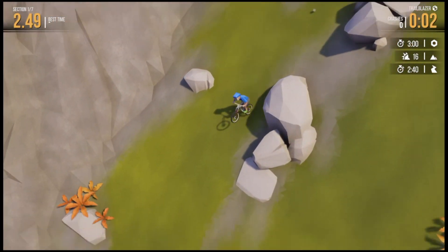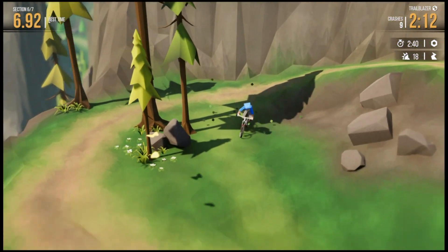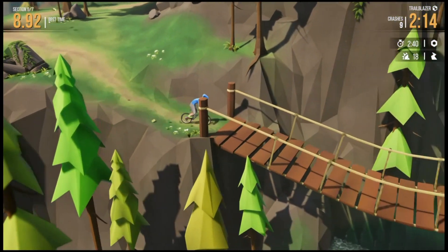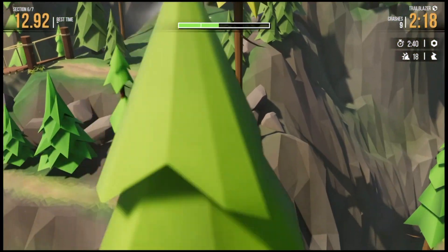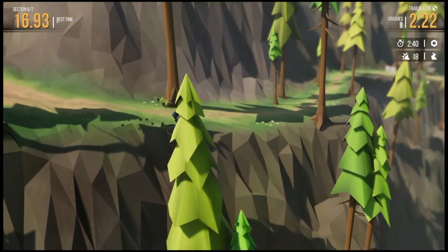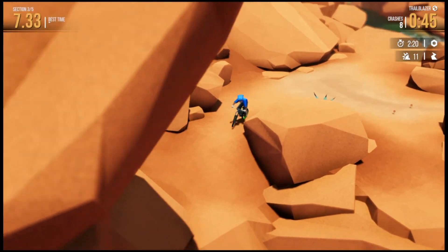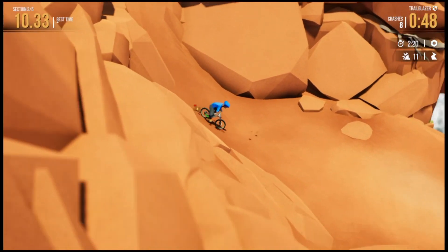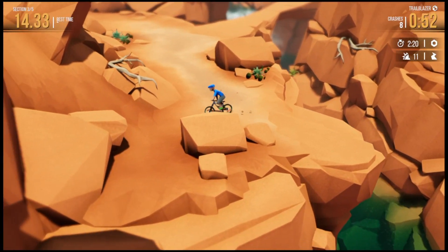You get to select one of four peaks, and although at first you only have one trail to start with, by completing challenges you'll unlock the remaining ones. Once you select the trail, you start at the top and just head downwards. Checkpoints allow you to start further down the track if you crash. Even if you are attempting challenges and go past the time limit or crash one too many times, you are never given a game over — you can just keep practicing the course.